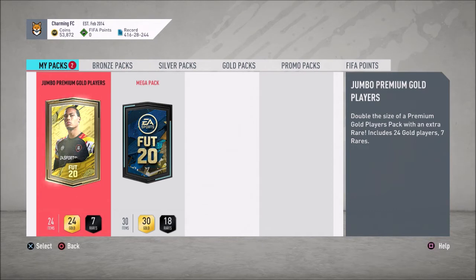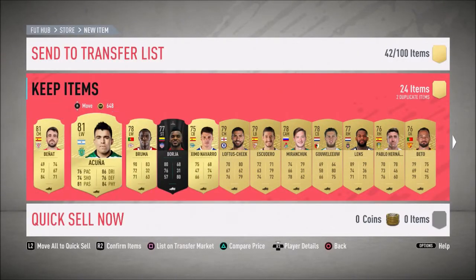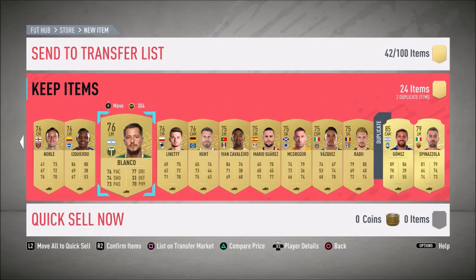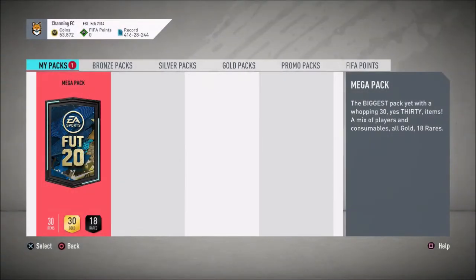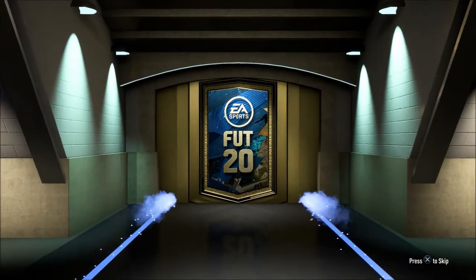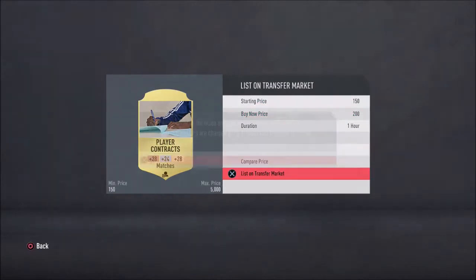We've got two packs — it's probably going to be a short video. I'll show you what I intend to do with the team. Jumbo Premium Gold Players pack — could get a Team of the Season out of this. Just a board, trash. The metal packs are probably going to be trash as well. Down for 185, store that in the club. Another metal pack — yeah, no. Mega packs are dreadful. I know I've had prime Maculele from one, but most of the time they're just shocking.